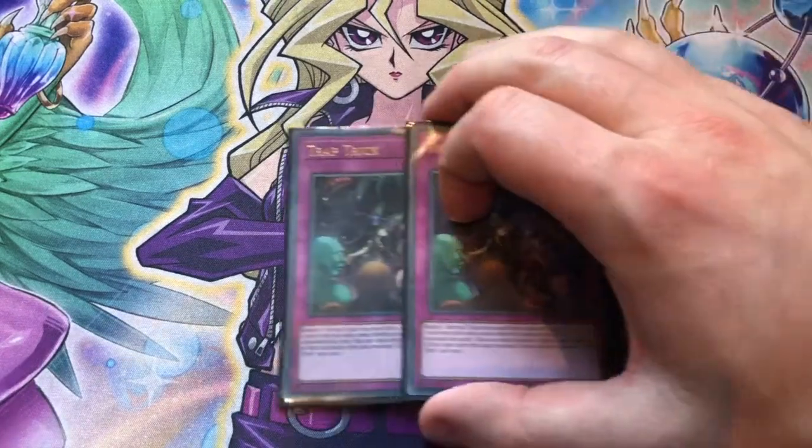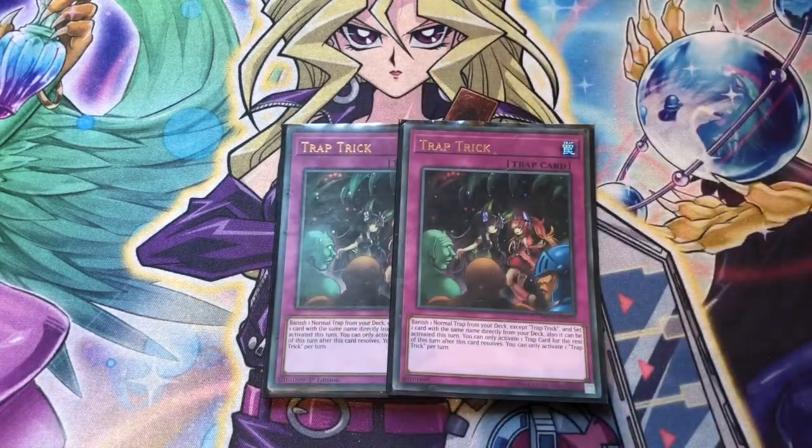We have two copies of Trap Trick. I really love Trap Trick in this deck — it is essentially a fourth and fifth copy of Harpy's Featherstorm that helps us set Featherstorm from the deck and activate it in the turn. We do lose a copy of Featherstorm when we activate this, but most of the time once we Featherstorm our opponent, we should have enough resources to follow up next turn and win the game from there.